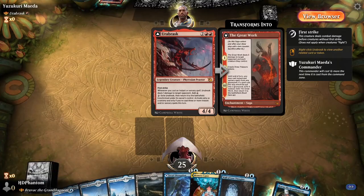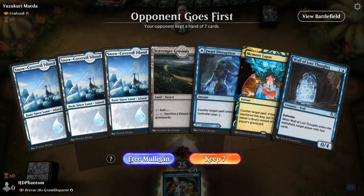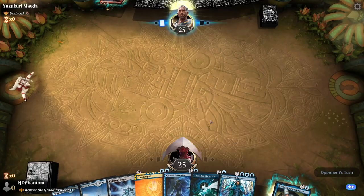Here we are playing into Herbrask. For a starting hand, we're going to go ahead and take a Mulligan. This looks a little bit better for us — we'll go ahead and keep.